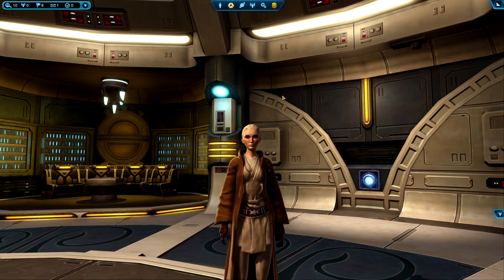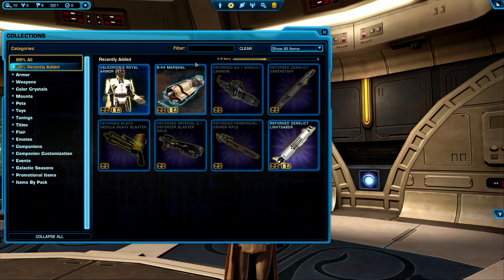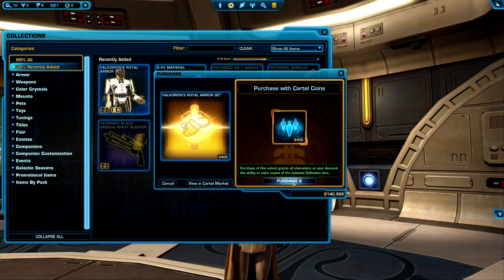If you want to pick up this set, it's currently 2,600 cartel coins on the cartel market. You may also potentially find it on the GTN in the next couple of days, not right away. If you want to unlock it in collections across your entire account after purchase, it will be 400 cartel coins.